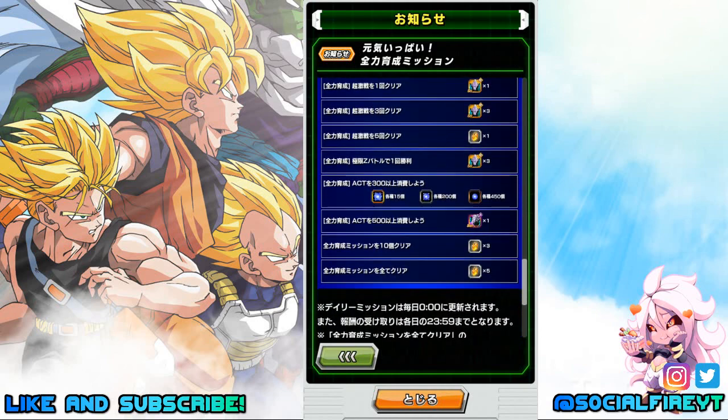Complete an EZA level once for three Dozing Kais; use 300 stamina for 15 large, 200 medium, and 450 small hidden potential orbs of each type; use 500 stamina for one Elder Kai. If you complete 10 missions from the all-out training celebration you get three Dragonstones, and if you complete all missions you get five Dragonstones.